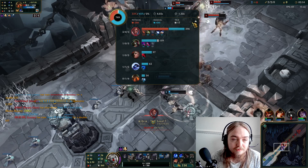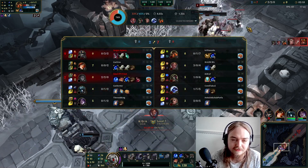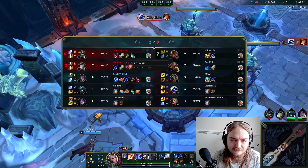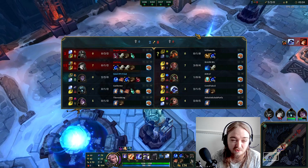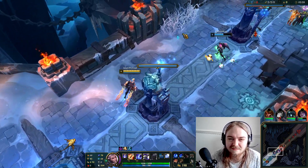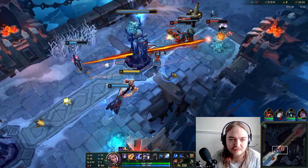This guy's doing a lot of damage to me, and he is going to continue to, because he's the only AD on their team. How can we build against this guy? I guess we could build a Frozen Heart, but that's just for him, and negating his attack speed doesn't really achieve much. Maybe we'll just get Zhonya's.